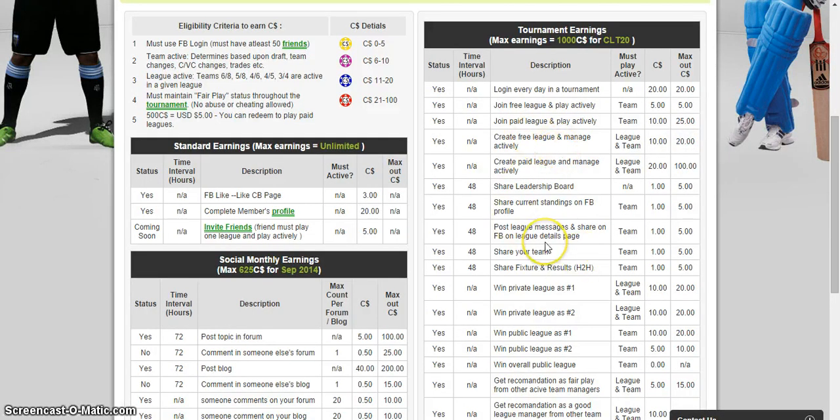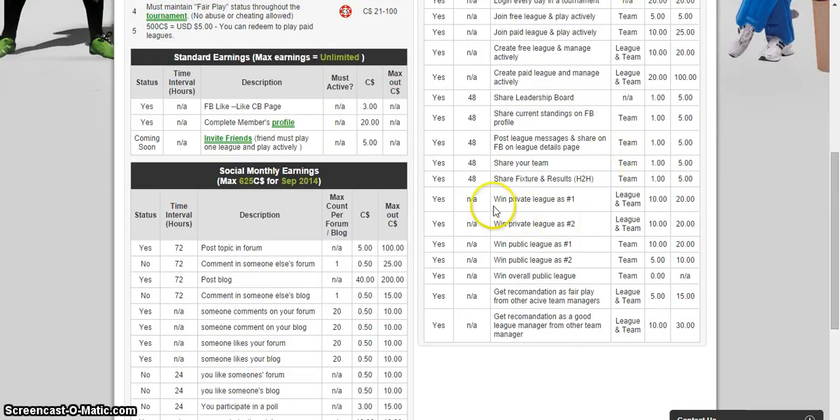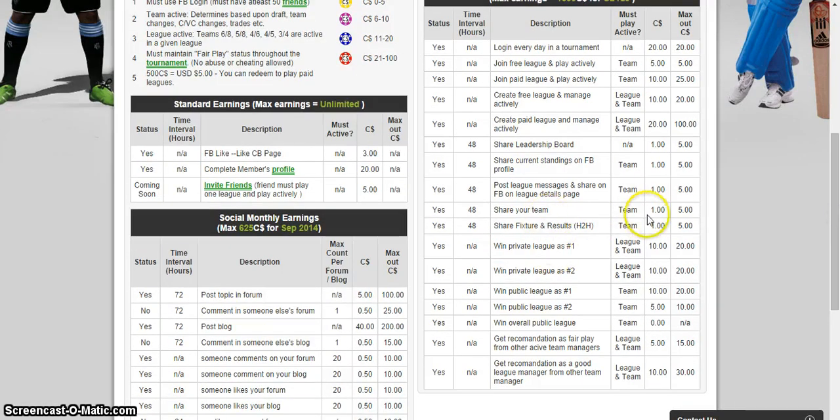Just to distinguish: the first section is per month and the second is per tournament. If you win a private league you get 10 C dollars; win two and you get 20, which is the maximum. So in each tournament you can earn up to 20 C dollars by finishing ranked number one in a private league. By sharing a team you get one C dollar, and you can share it five times per tournament, earning five C dollars just like that.